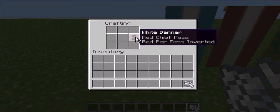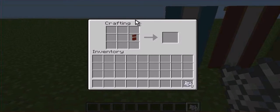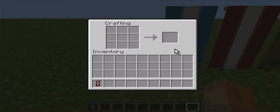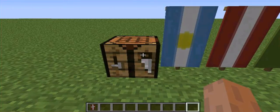Put it here — it doesn't matter as long as it's on the sides, just don't put the banner in the middle. Then put a line of bone meal all the way up — three bone meal right up the middle — and there we go, that's the Denmark flag.